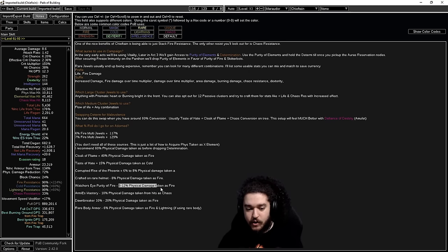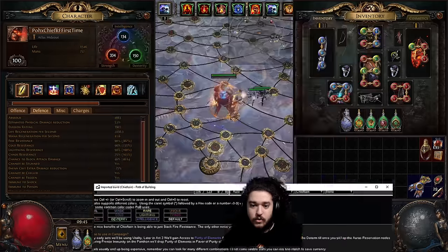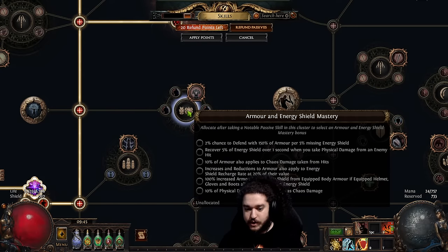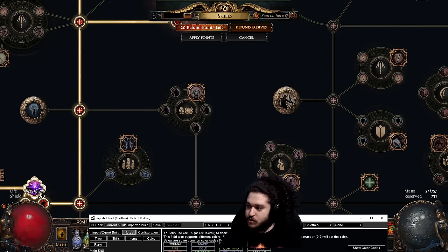There's also a Watcher's Eye option — I don't personally run it, but it's not bad for players on earlier budgets who aren't running the Adorned yet. Another option is the armor/energy shield mastery — if you take those three points you can also take 10% of physical damage from hits taken as chaos. Chaos is not as good as elemental since chaos resistance is only 75%, so do not take this unless you are basically chaos-capped. Don't rely on your flask for it either.